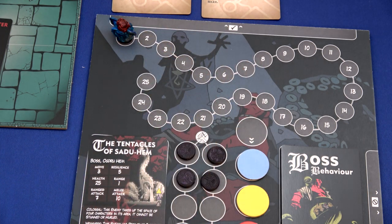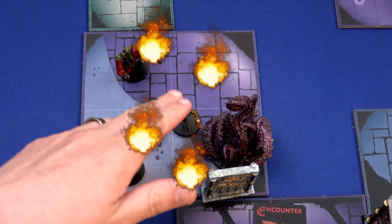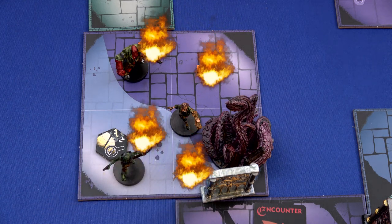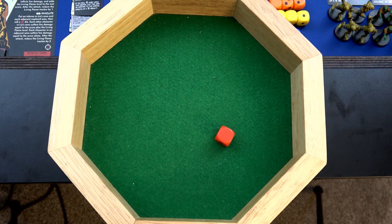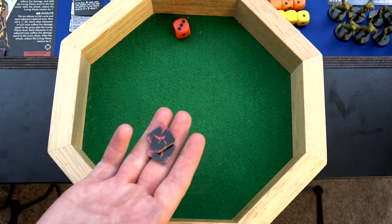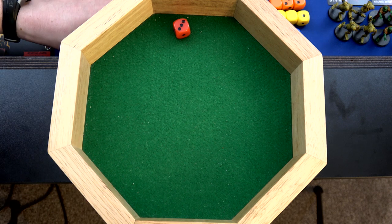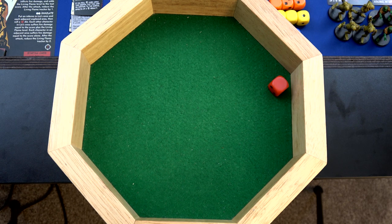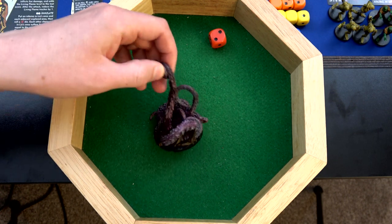Unfortunately nobody has any more actions left - we just need one more point of damage and we could have taken him out before he activated. We move to the end phase and roll a red die for each inferno area. In Hellboy's space it burns out on a blank - it's gone. In Abe's space we roll a three - it spreads, putting one back into Hellboy's area, and Abe takes three damage. He flips his first injury card: minus one to his fight - not ideal but he won't be using fight. The one in the blank space goes away. The one where the tentacle is - we need a one, two, or three. We rolled a two - two points of damage. Tentacles. Done.